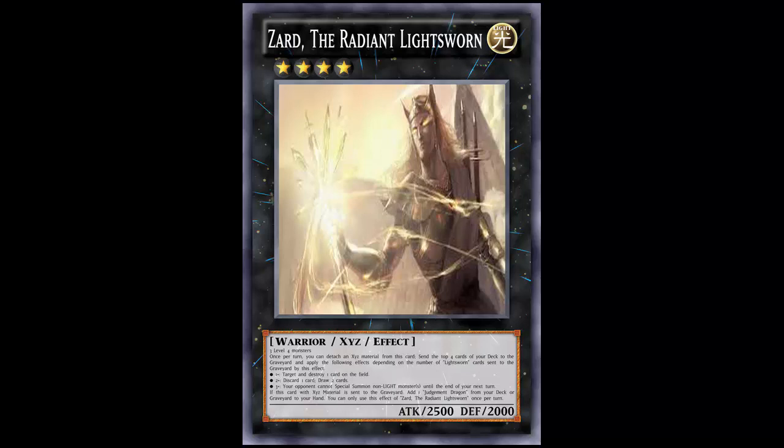Maybe if it wasn't generic — like if it needed three Level 4 Light monsters — then we'd say no, that's too much. But with how Performages are being thrown in with the Lightsworns and just spamming out Minerva, which is literally a two-thousand-plus dollar card, this person decided to make a fake card to tag team with Minerva for even more Lightsworn Performage shenanigans.